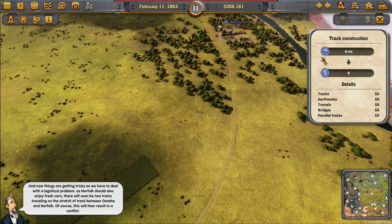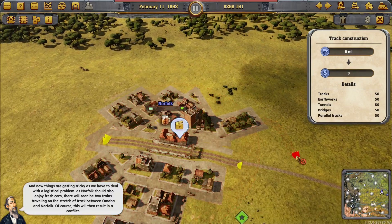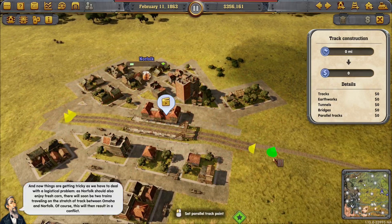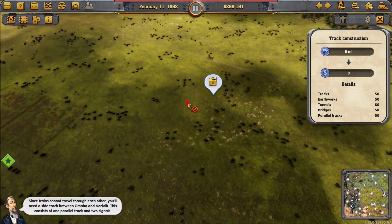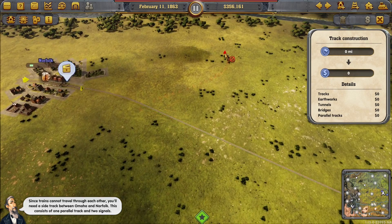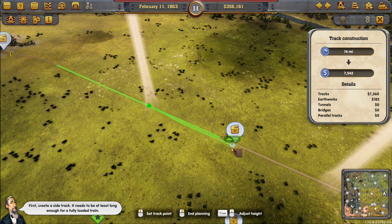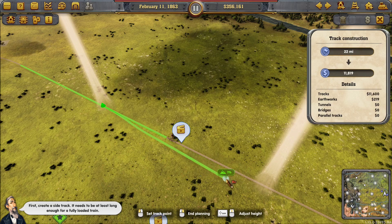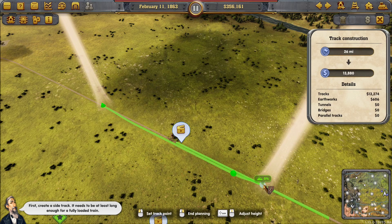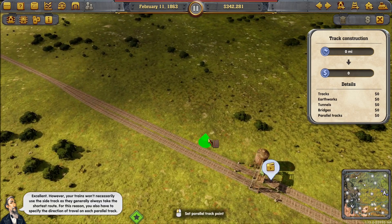Now things are getting tricky as Norfolk should also enjoy fresh corn — there will soon be two trains on the stretch between Omaha and Norfolk. Since trains cannot travel through each other, you'll need a sidetrack between them: one parallel track and two signals. First create the sidetrack — it needs to be at least long enough for a fully loaded train. Place it there, come back in — done, excellent.